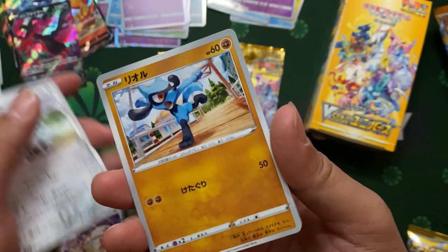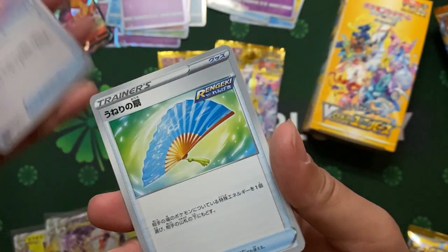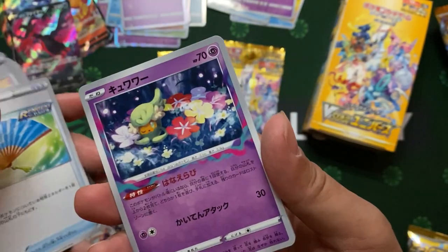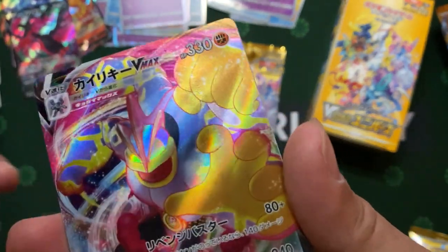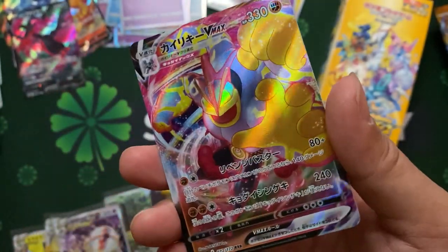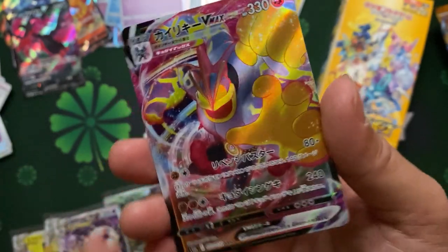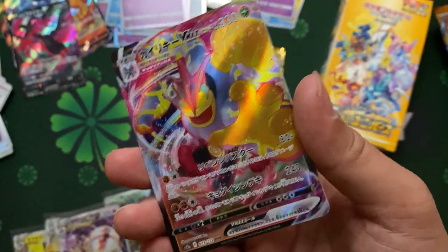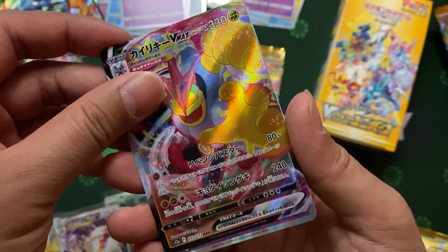This robot turtle, trainer, trainer, don't know... oh I got a — oh this is quite nice — VMAX Triple R! Machoke, Machamp, Machamp! Very nice VMAX, but usually this character I think has no value in terms of the character.